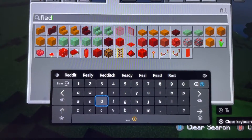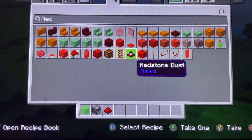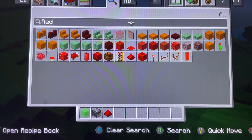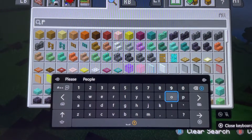Then you need some redstone, and then get some pistons. This is for the materials you need.